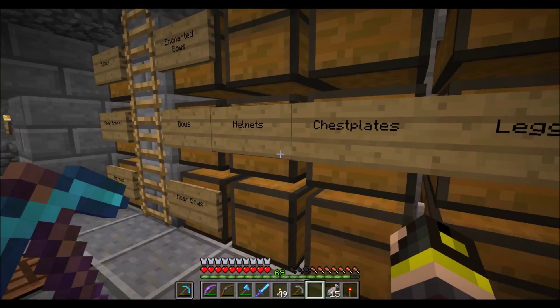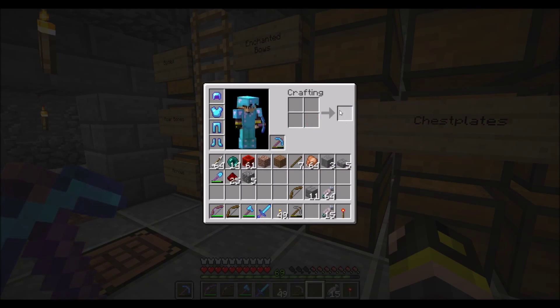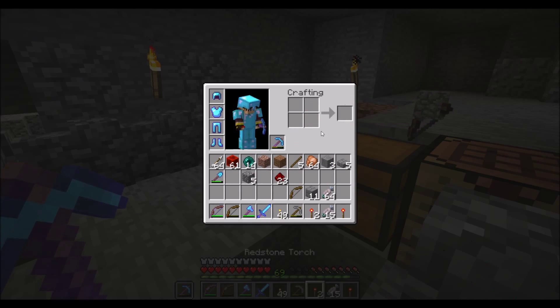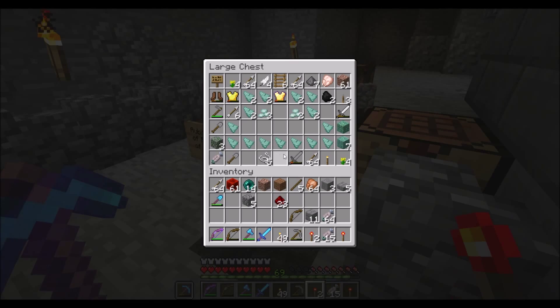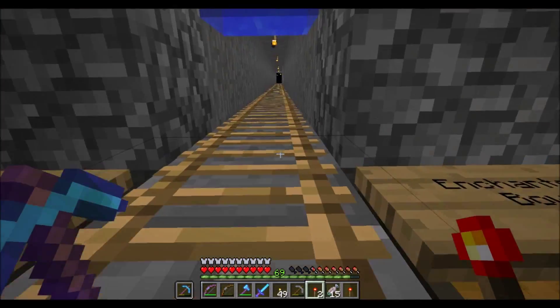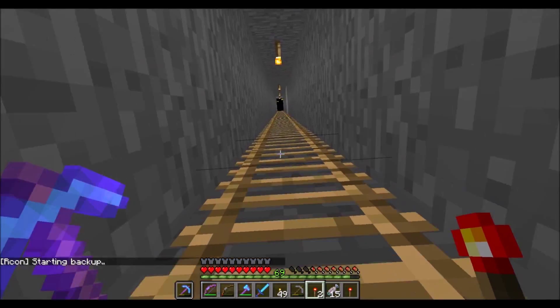This is a lot more simple than I thought — all we need is a few pieces of redstone and a comparator. So we just need two more redstone torches and oh — quartz. We need quartz. I guess I have to go get some carrots and potatoes anyway, so let's go grab some quartz, carrots, and potatoes.